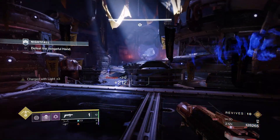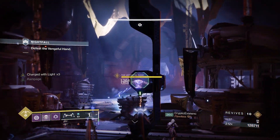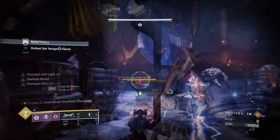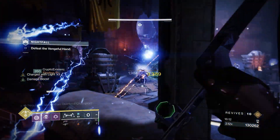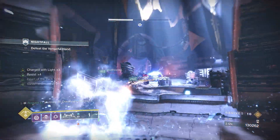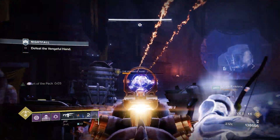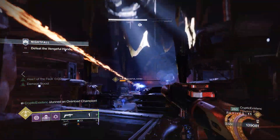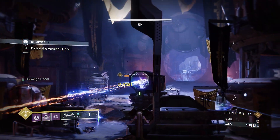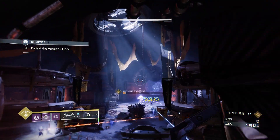The Vengeful Hand doesn't pose too much of a threat — his general purpose is to just be a bullet sponge. A wave of Stalkers will spawn, this time with a few Stasis Ravagers sprinkled in. The Ravagers are simple to fell — shooting their Stasis Torch will insta-kill them. Dealing about 75% of the Vengeful Hand's health bar will spawn the next wave of adds, accompanied by a single Overload Champion. Make sure you do not continue dealing damage to the boss, or he'll spawn a second wave and another Overload Champion, which will make things infinitely more difficult. After dispatching both waves, turn your attention to the bullet sponge and spend about the next three minutes whittling down his insanely massive health pool.